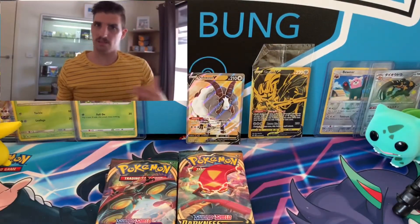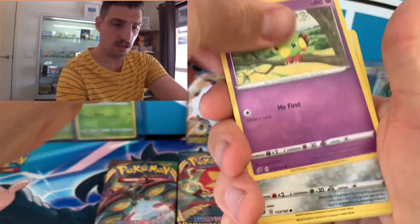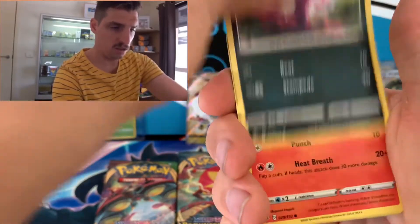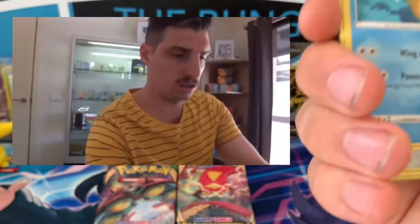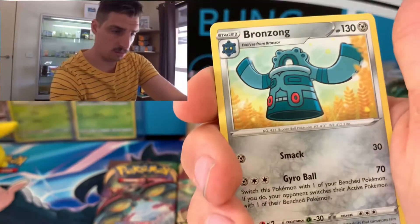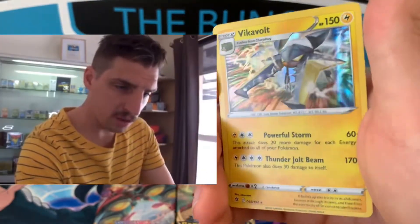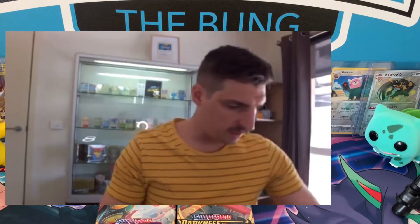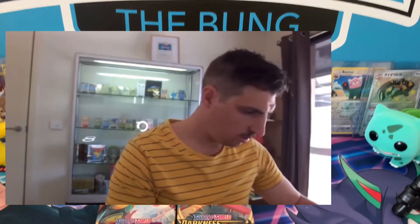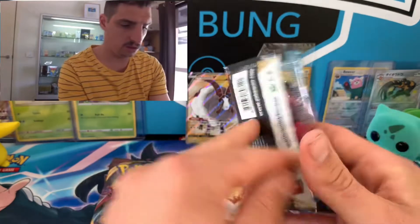Today it doesn't really matter what I pull because that gold Zacian is the main thing I wanted. Third Rebel Clash pack: Electabuzz, Natoo, Honedge, Impidimp, nice Magma Art, Energy, Train or Sonya, Pelipper, Bronzong, Galarian more-one — and oh! Vikavolt holo! Went three for three, and I think I need this one. I haven't seen that artwork in Rebel Clash before. So, we're halfway — Rebel Clash just went berserk with two holos and a full art.